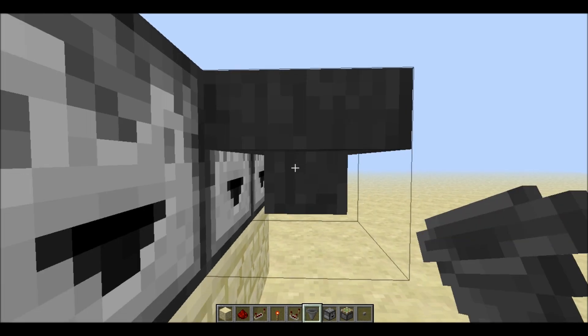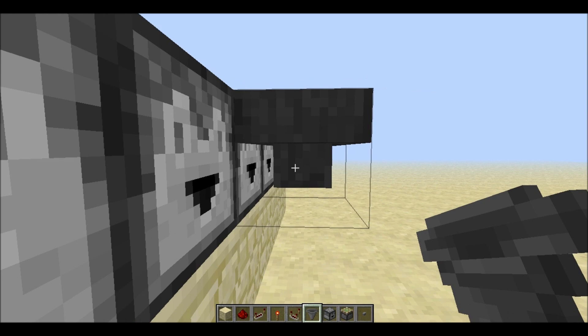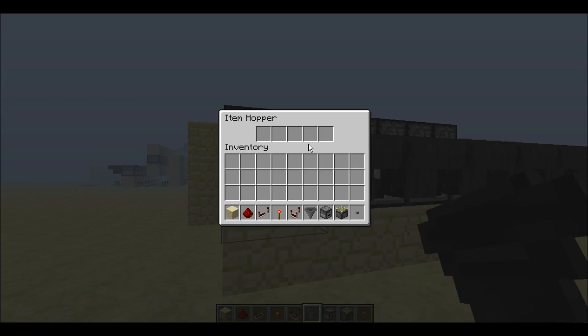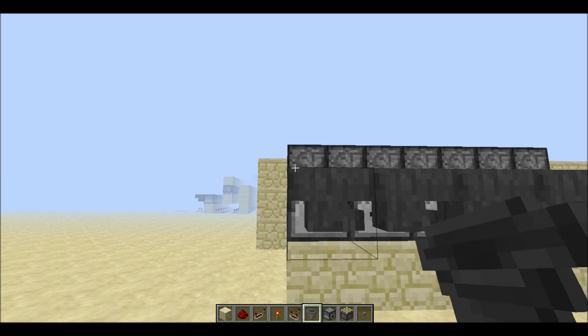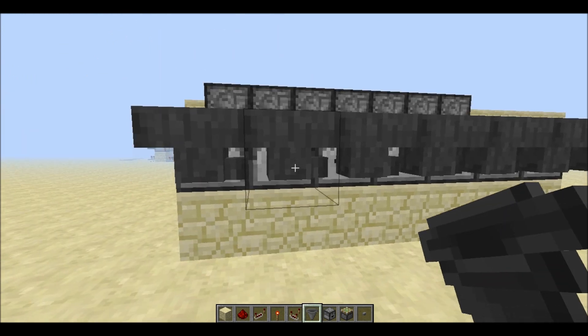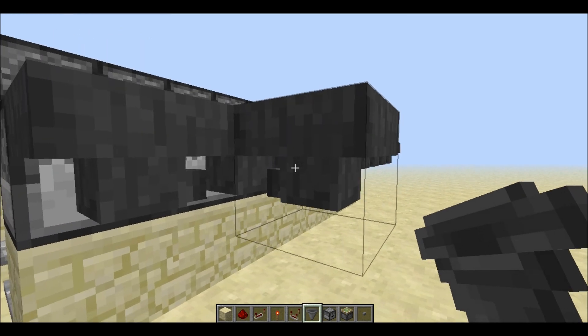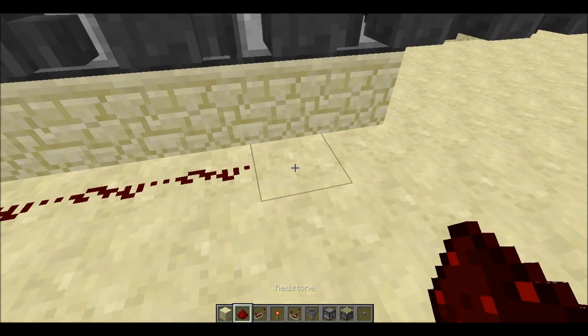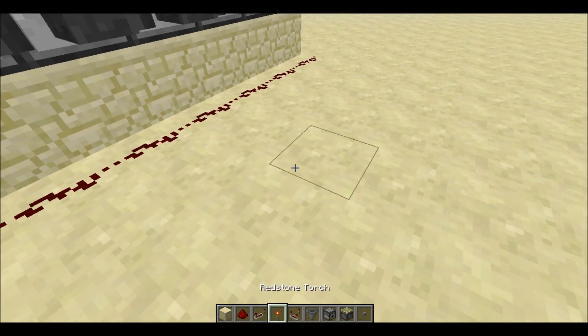We build out from our final destination and make sure to hold shift while placing the hoppers. If you just normally right-click it will go into the inventory of the hopper, but if you hold shift it will build off of the hopper. Now put redstone dust behind all of those.